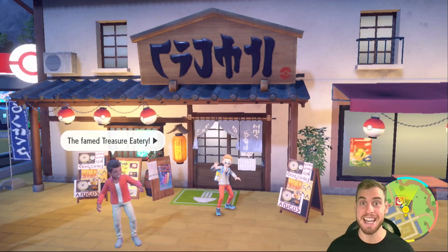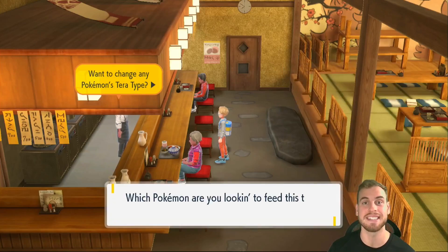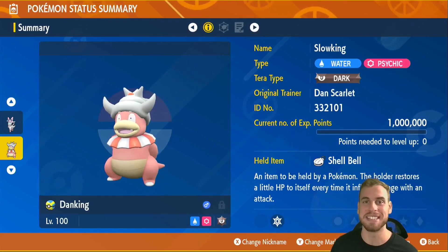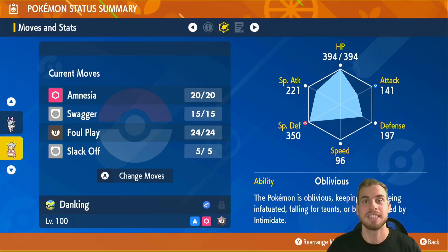Last but certainly not least, it is Soup Time. Spend 50 of your finest Dark Tera Shards to make your Slowking Tera-type Dark. And there we have it, Danimals — now you have a fully trained Slowking that is going to be able to solo 7-star Mewtwo.